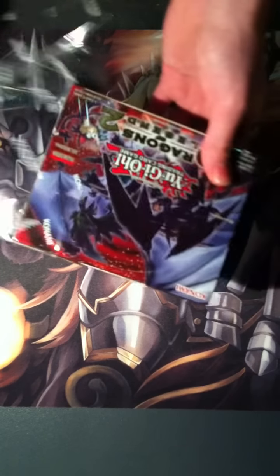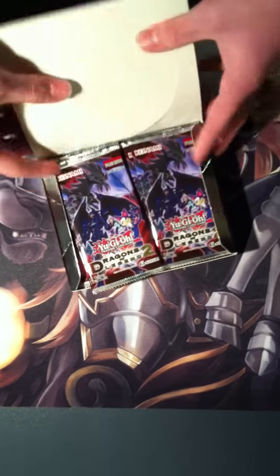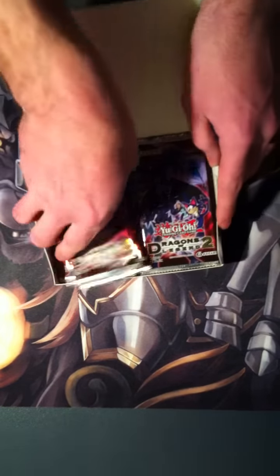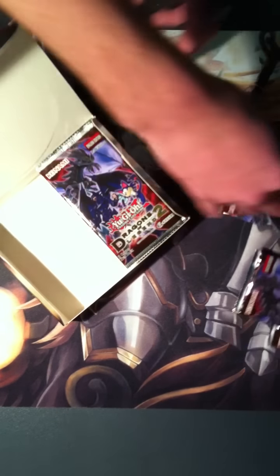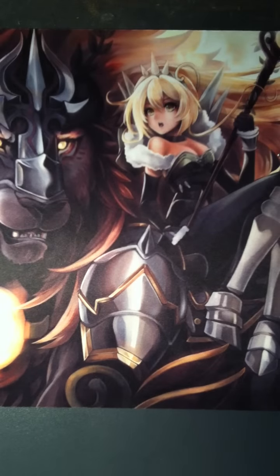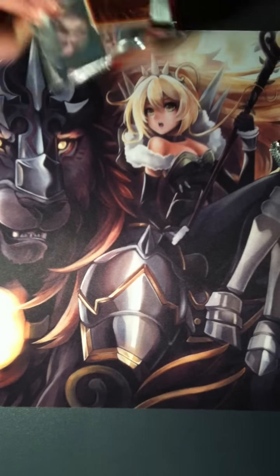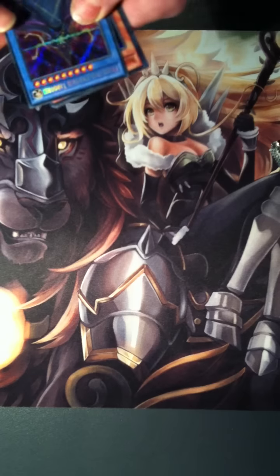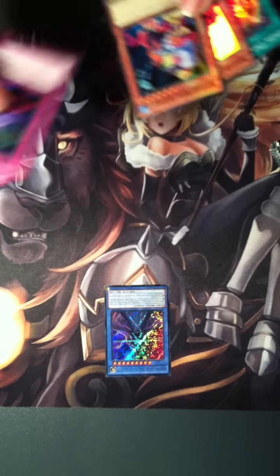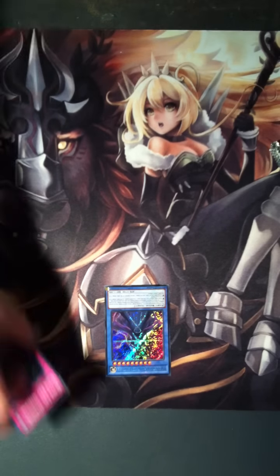Okay, so Locky being a lefty, he's going to open some packs up and make it a bit easier for us. And for those who don't know Locky, he's actually like my little younger brother. Okay, we'll start off. First pack — oh hell yeah! Prediction Princess Towsie, or however you say her name. Also Loise from Cajus from the original series.